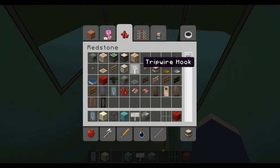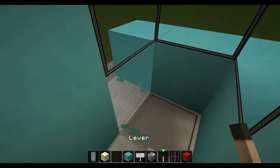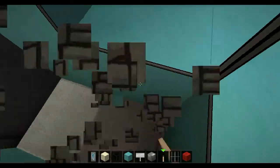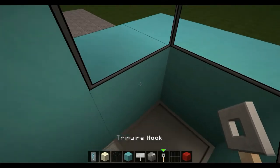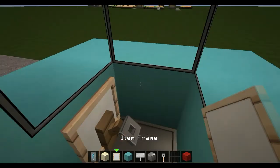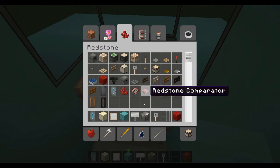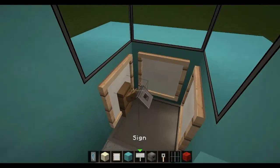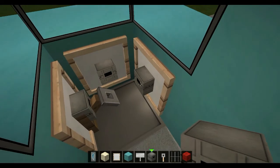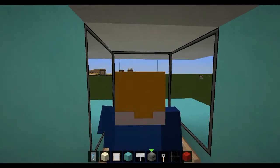What I'm going to grab now is a tripwire hook — just place that there. You could use a lever, but it caused another problem with the door, so I'll just use a tripwire hook. Grab some item frames and place them like so. Then grab some dispensers, droppers, iron blocks — whatever you want — and place them in there to make it look like buttons or a control panel. So here we have a little driver's area. It's a bit cramped, but it's only a small tram.